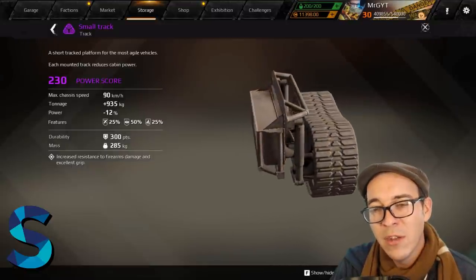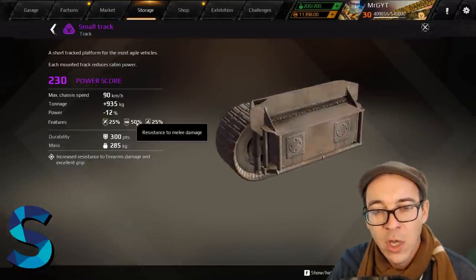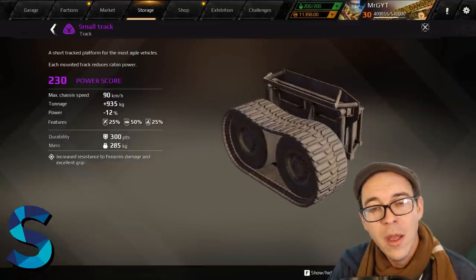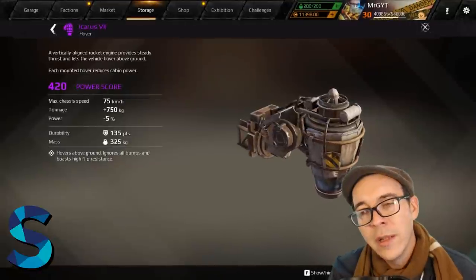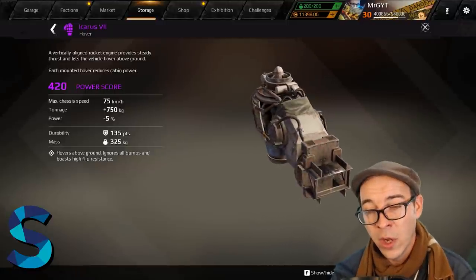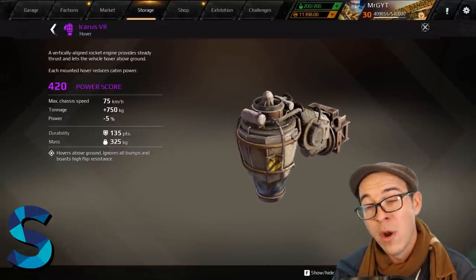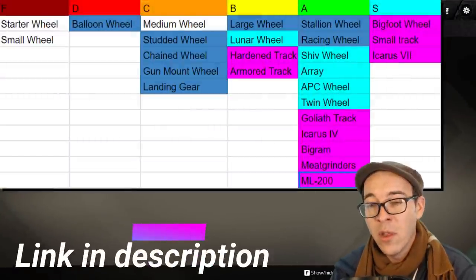Also S-tier: the small track. After they fixed how tracks move and function, these became some of the fastest and quickest tracks in the game — up to 90 km/h when paired with the right engine. They retain resistance to bullet, melee, and thermal damage, are easy to build around, and fit on small to medium to even large builds. The Icarus 7 hover also lands in S-tier because its power reduction is only five percent versus the Icarus 4's eight percent, making it significantly quicker.